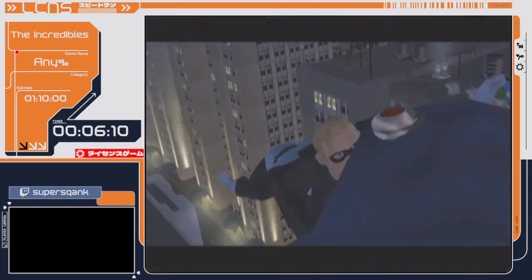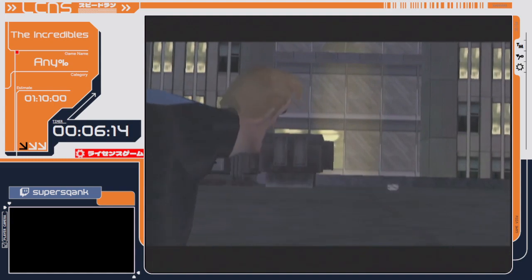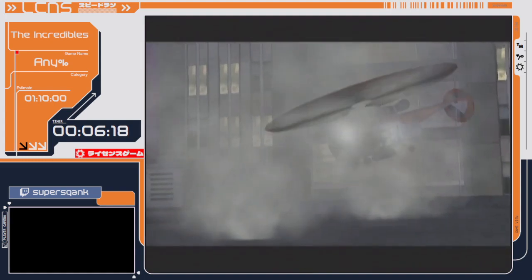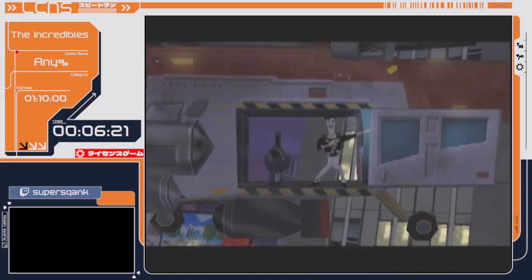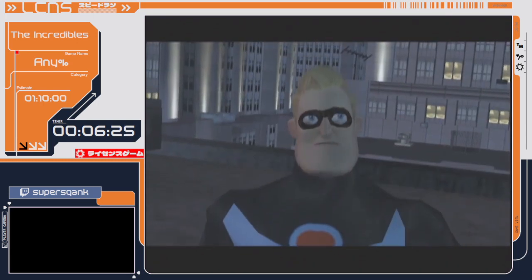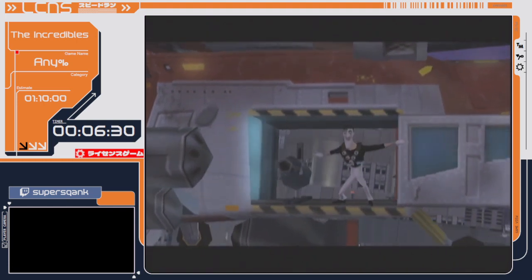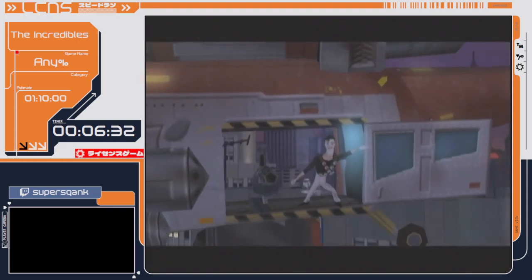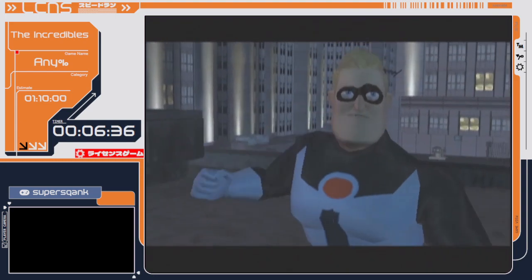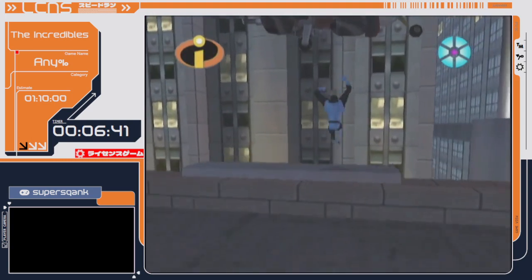Coming up is one of my favourite cutscenes in the game. A fun little fact: we see Buddy Pine in this level. Sorry to spoil the movie, but he becomes the main villain Syndrome. The weird thing is that we never see Syndrome in the rest of the game — we see him in pre-rendered cutscenes from the movie, but never in the actual game after this. It's definitely strange considering he's the big bad guy of the movie.